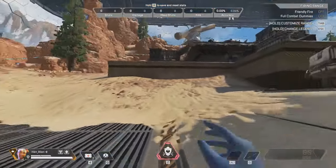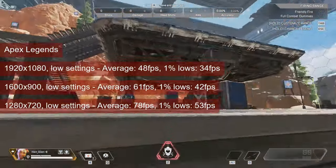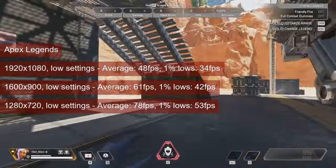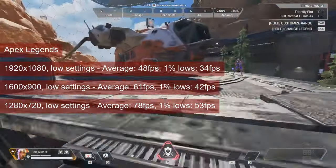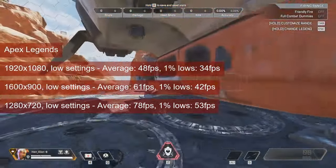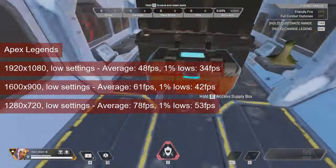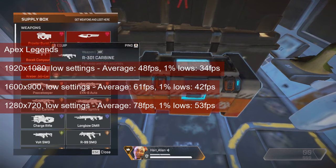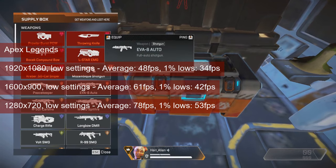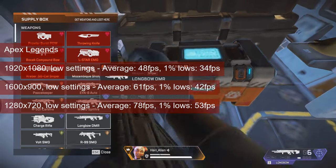Apex Legends managed to surprise me a bit. While the 1080 resolution results are far from ideal at 48fps average and 34fps 1% lows, the game does become somewhat playable at 1600x900. The 1% lows in the low 40s is fine and I can't complain about the average, now at 61fps. Better framerates can be achieved at 720 resolution — in my firing range test run the average improved to the high 70s, and the 1% lows also went up to the low 50s.